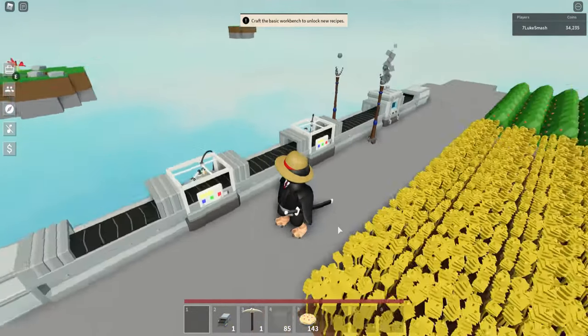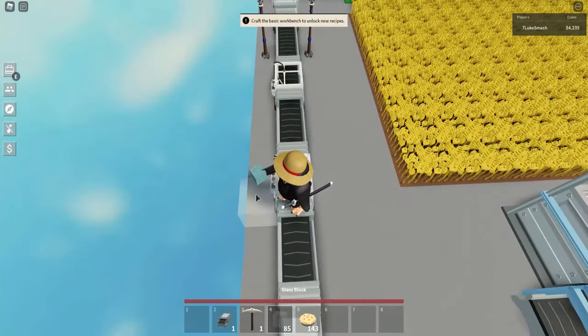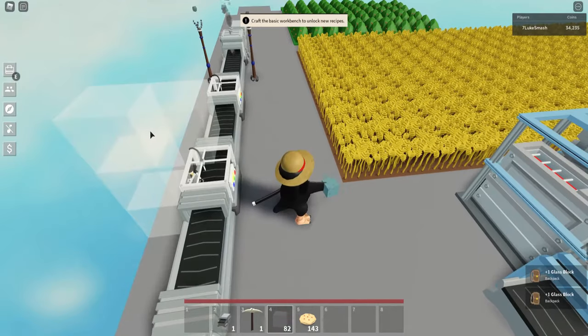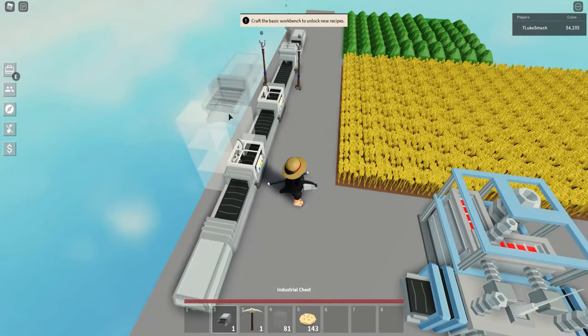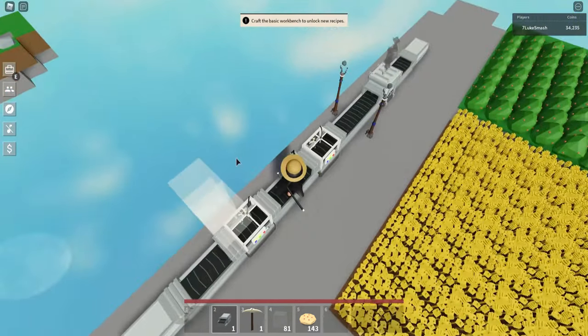Now, we're almost done, but not quite yet. On top of the first food processor, you want to build up pieces of glass like so. Then place an industrial chest on it, making sure that the conveyor is facing outwards so you can put food on this.